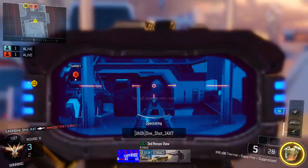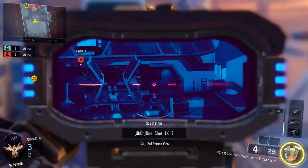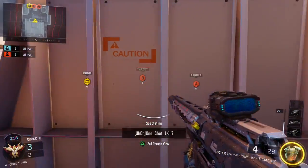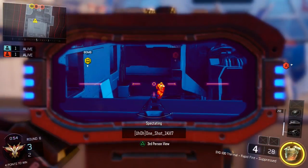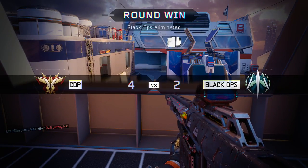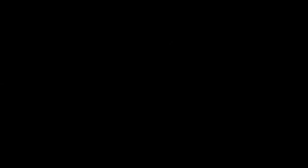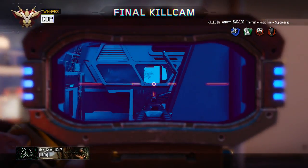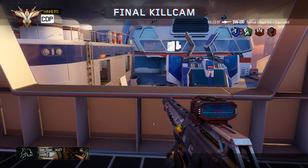Number four — I'm actually watching a teammate for this because I think he illustrates why it's so useful — is jump shotting. You don't necessarily need to jump shot in a 1v1 or 1v2 scenario, although it does help you win certain gunfights close range with SMGs. But here he's doing it with a sniper, jump shotting over a railing to peek who's over there. He hits the first one, then spots the second one and snipes him as well.